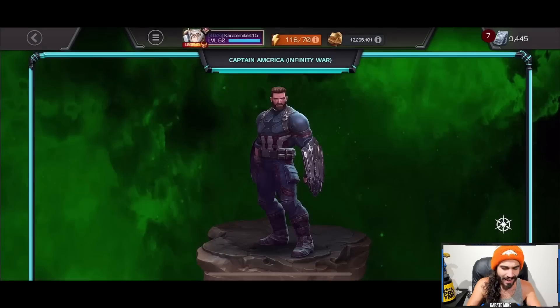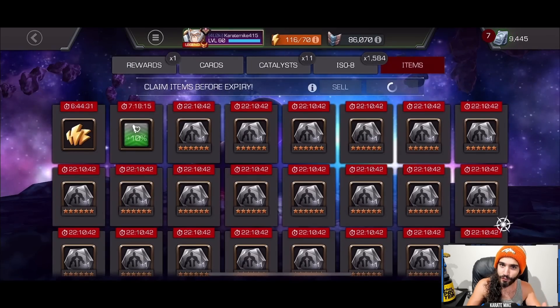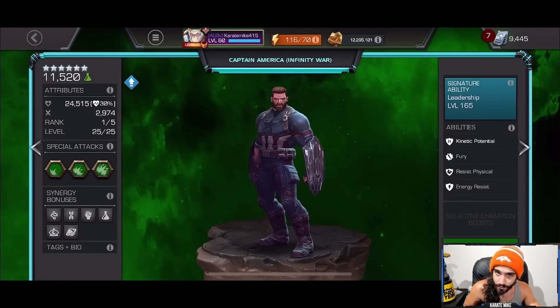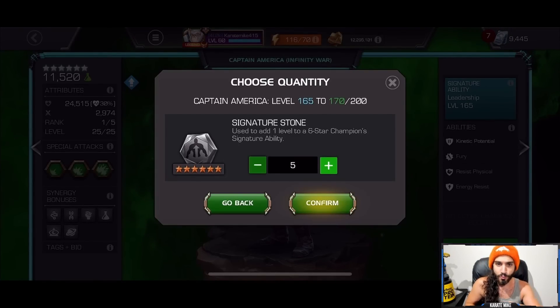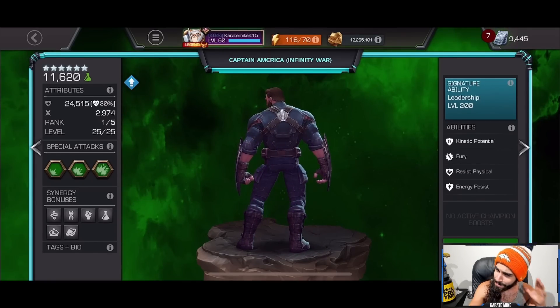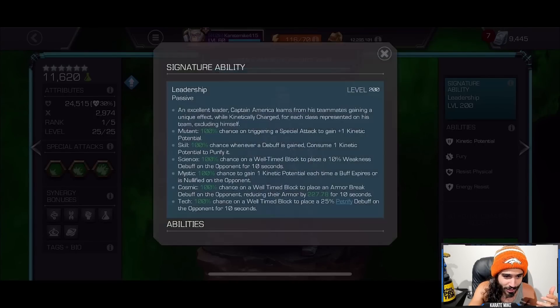So I went right in and loaded 125 6-stones into Captain America Infinity War. Now if we go check out the overflow here, there is a lot — more than enough to go in and finish off. I also have all these plus-5s; I don't want to use too many of those because those are really going to be for taking a champion from SIG 1 to SIG 200 when I need to. But we got capped all the way up to SIG 200. Look at this man — that is America's ass right there. That SIG ability all flushed with 100%. You absolutely love to see it.